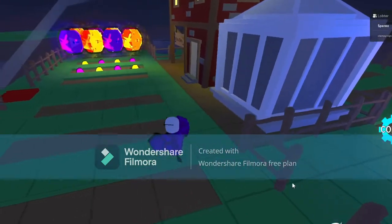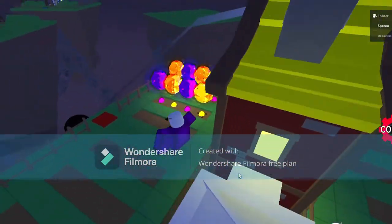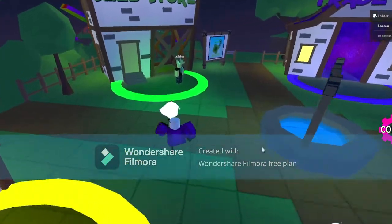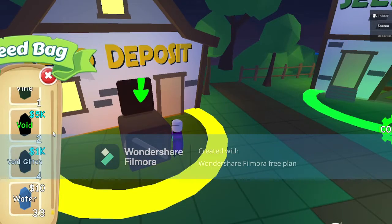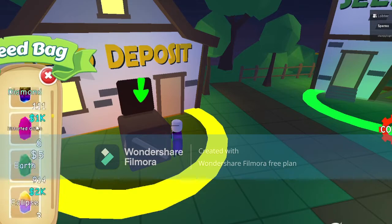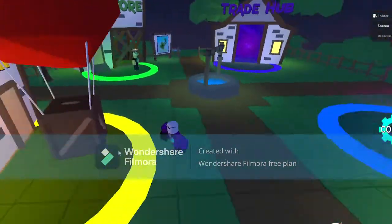When you harvest a plant you'll get like 20 to 30 coins. But that's not the fastest way. Once you're already mid-game, you can go over here to the sell deposit, and you can sell stuff according to their prices.